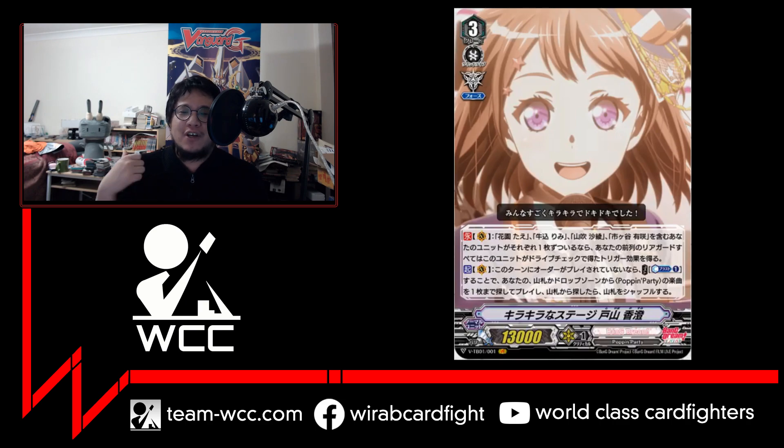Now the grade three Kasumi — the big one. If you have Tae, Rimi, Saya, and Arisa on the field — one of each — your front row units get all the effects of your triggers. It's pretty much like a front row Ultima, especially in Standard where you never have to decide whether to put crits on the vanguard since they go on everything. If you trigger two crits, it's great. The second effect is that if you haven't played an order card this turn, you may counter blast one and search from either your deck or drop zone for one Poppin' Party Song, play it, and if you searched from the deck you can shuffle. This basically guarantees you always get a Song every turn.